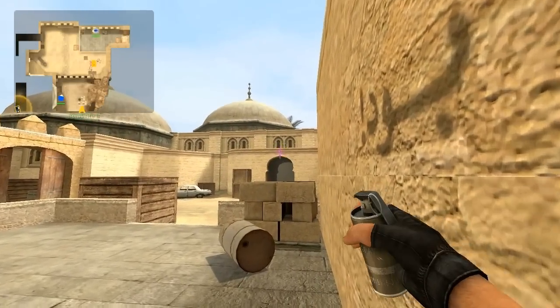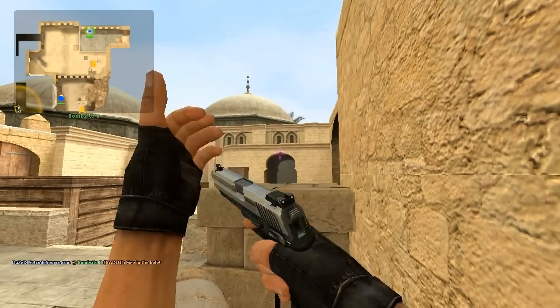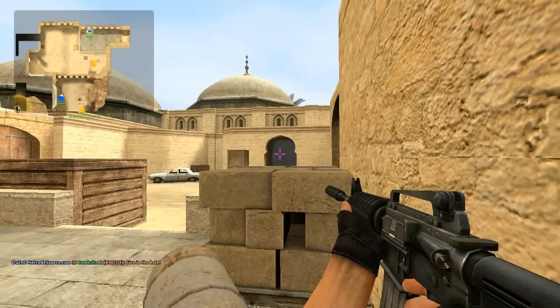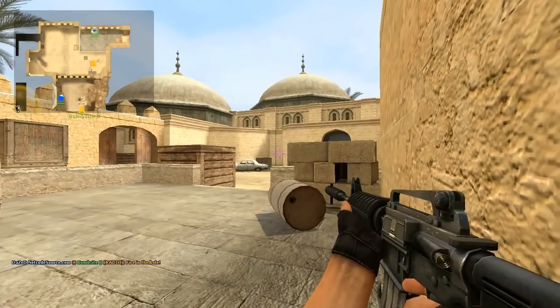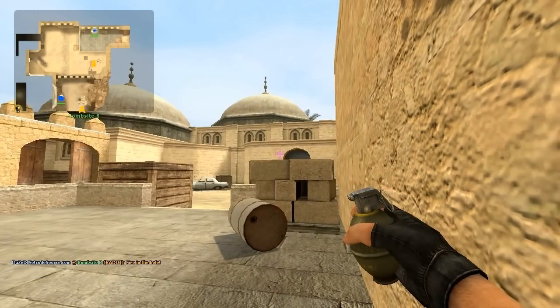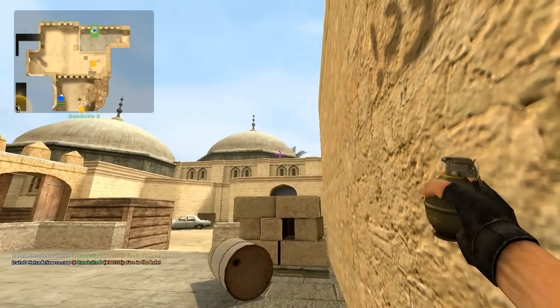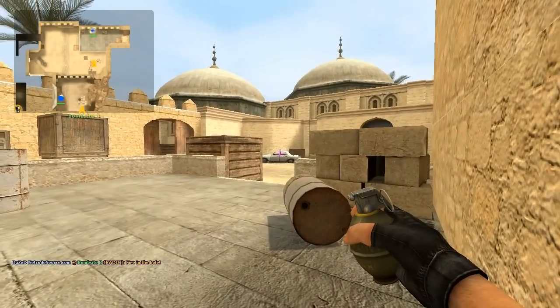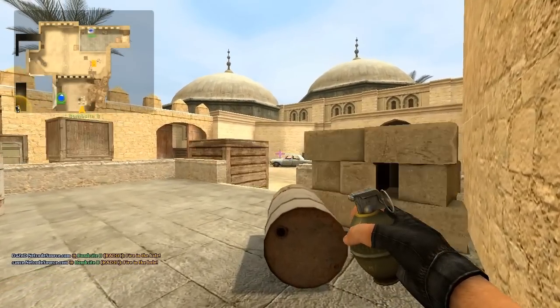Keep the tunnel smoked off for as long as possible. This forces terrorists to jump out and check multiple spots at once, giving you a distinct advantage. To counter flash, simply throw it in the air towards the enemies. If you need teammate support, have your teammate from middle throw a flash through the doors landing in front of big box — this will flash enemies coming out of the tunnel but not you.